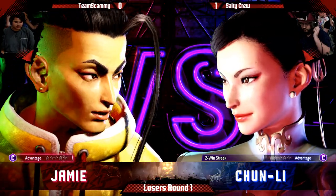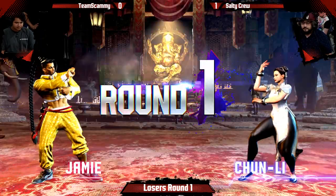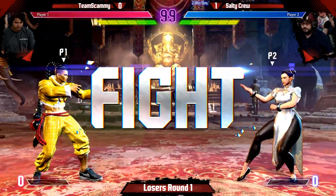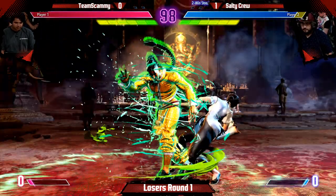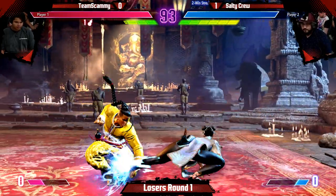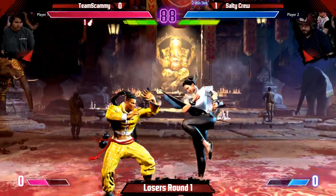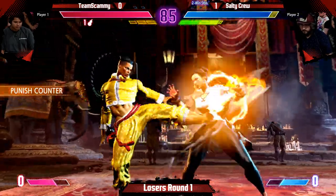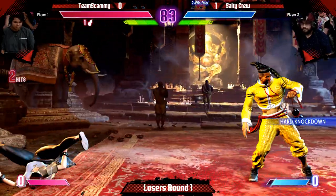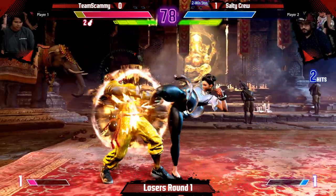Jamie versus Chun — pretty interesting matchup. Jamie's not super great until he gets his drinks in, and that can be kind of hard to do. Chun can have a really good rushdown and her normals are super good — she has such a fast walk speed. He gets his first drink, good combo confirm. Lightning kicks and then just DPing. Gets another drink — I think it's a free drink off of back throw, but not off of forward throw.